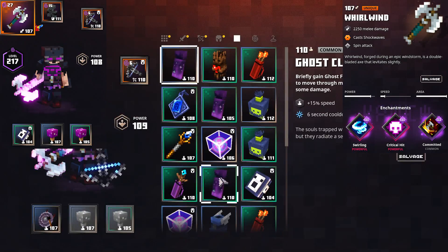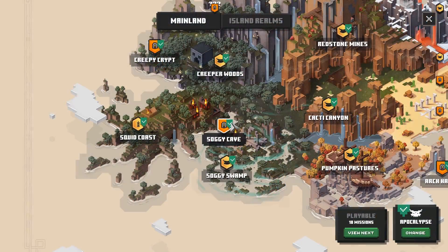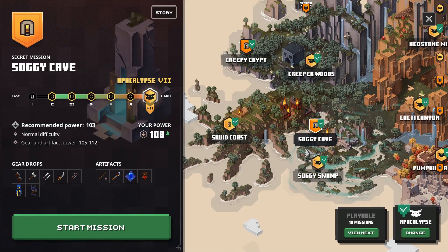The best place to get the whirlwind axe, and the double axe weapon type in general, is definitely the Soggy Cave secret level. It has an obsidian chest that you can get to so quickly, and it just makes farming for this weapon really easy. I should also mention that the double axe weapon type only drops on apocalypse difficulty.